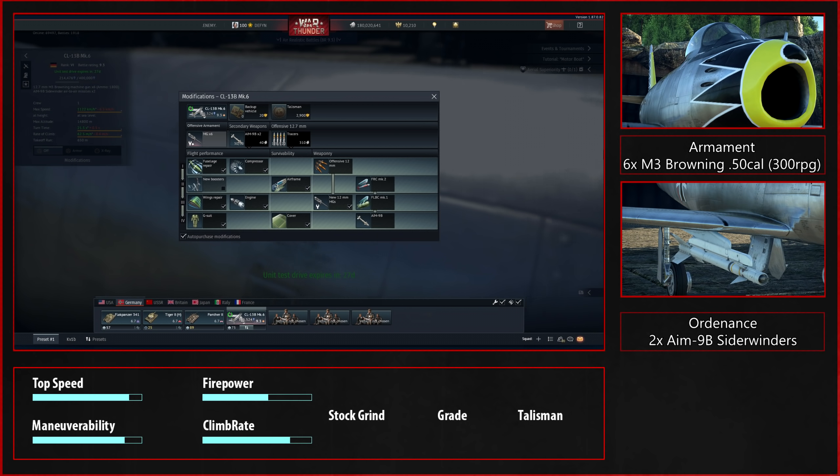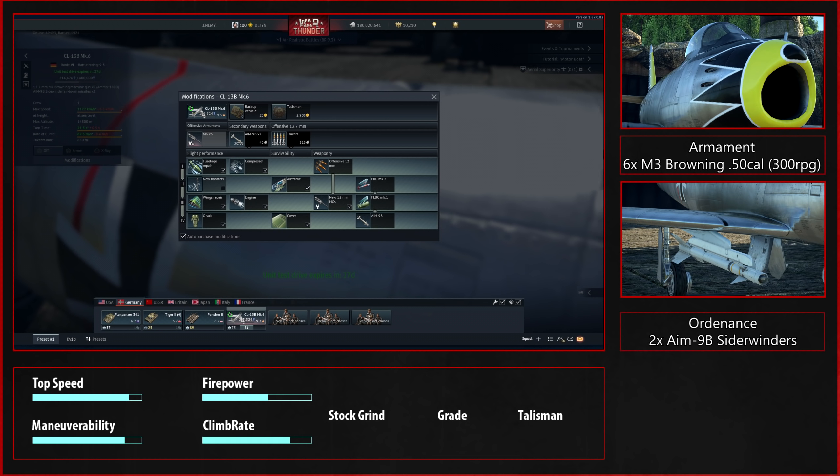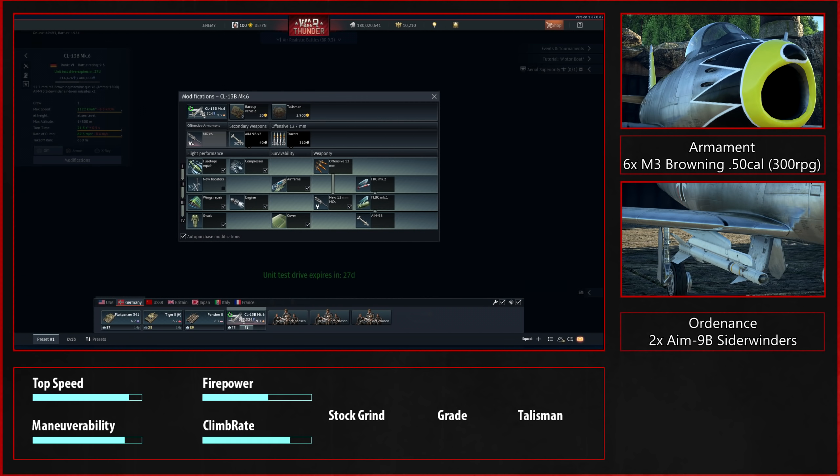Then you can go for the G-suit or the AIM-9Bs — it's a bit of preference here. The cover adds the most performance; the airframe and fuselage repair are pretty much useless and you won't need the boosters. So it's up to you: do you want the missile, do you want to turn better, or do you want to go faster? It doesn't really matter what you take, mostly due to the nature of this plane.